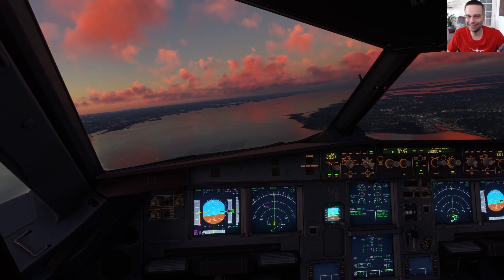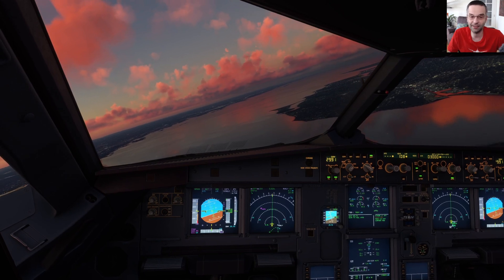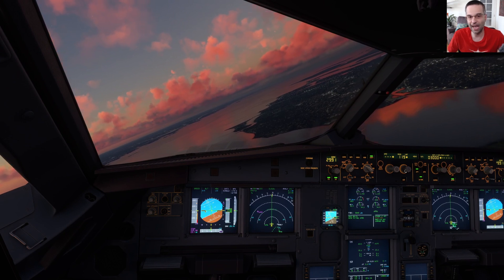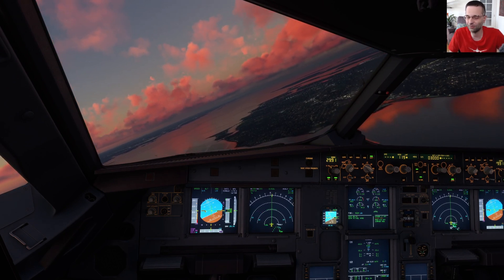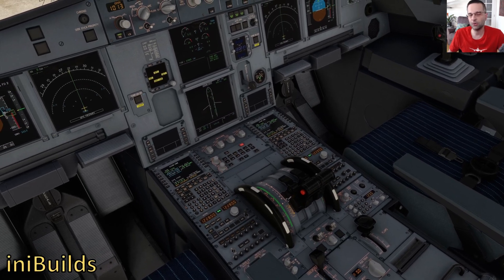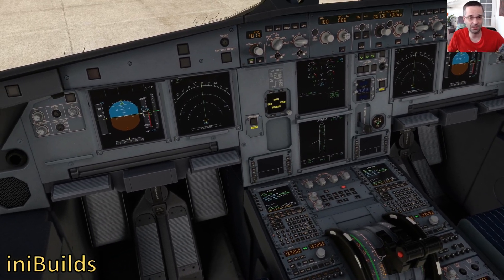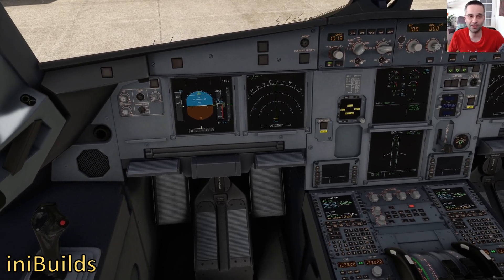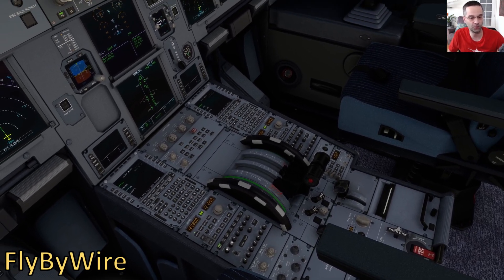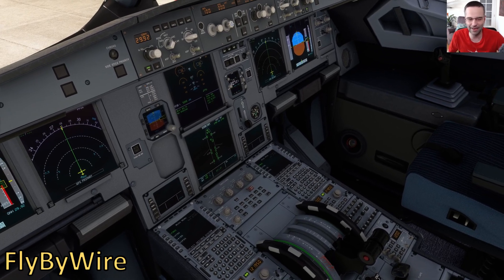As for the flight deck, unsurprisingly the Phoenix has an edge over the other two. In some lighting conditions, you would swear you're looking at a real flight deck — all the screens look realistic and the overhead especially looks really amazing. There's not much to pick between the Fly-by-Wire and INI textures here, though. The INI does have a few more bells and whistles in the cockpit like opening windows and a tray table, but those are secondary and don't matter all that much.